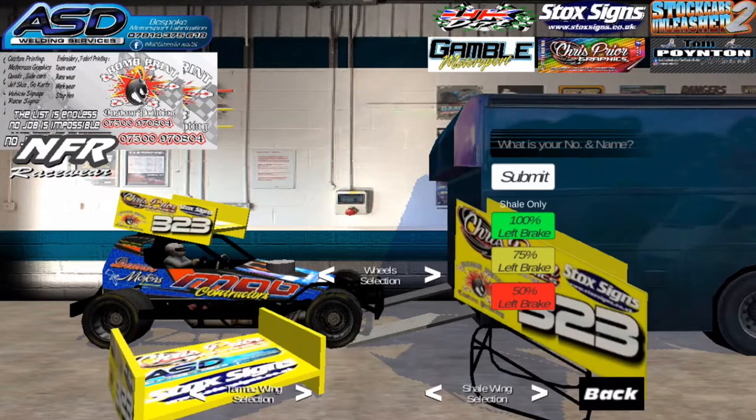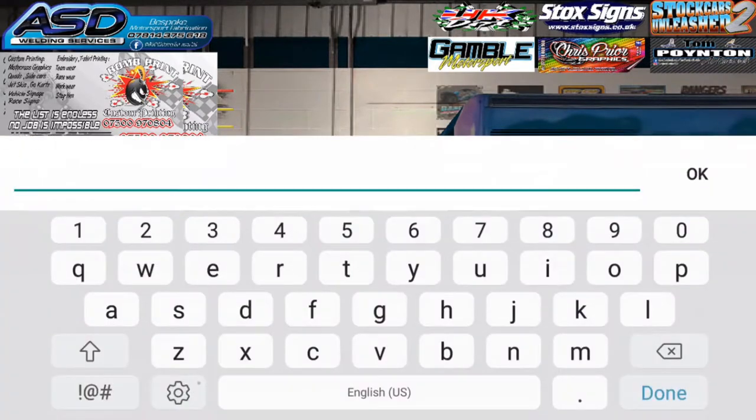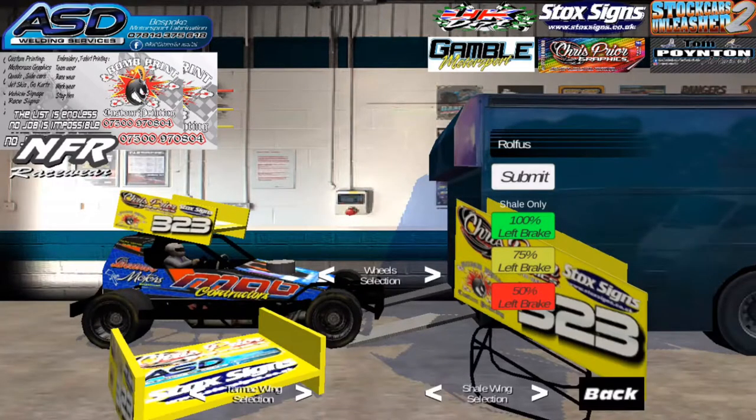Start off by going into Car Options. Now you can actually change your name - so we're going to go Rolfus. Submit. So now you can have your personalised name instead of just being Race Driver in the game, which is a pretty cool little thing.